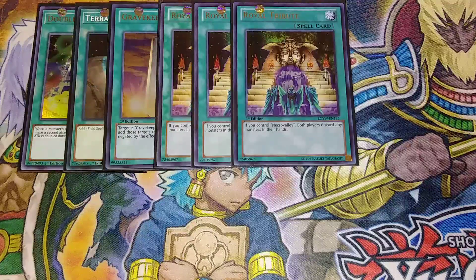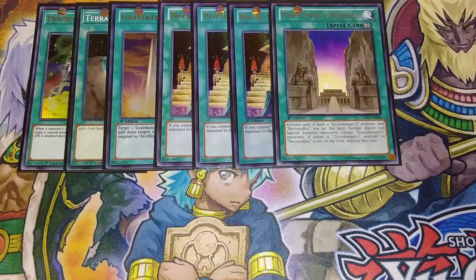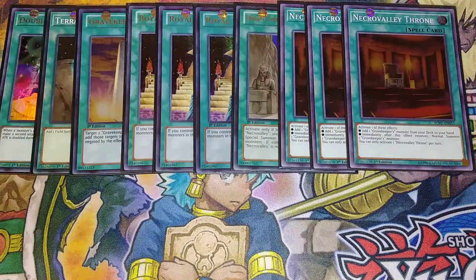Then we play a single copy of Hidden Temples of Necro Valley. Hidden Temples is really cool — if you have a Gravekeeper monster and Necro Valley on the field, neither player can special summon monsters except Gravekeeper monsters. If a Gravekeeper monster or Necro Valley is not on the field, you have to destroy this card, which kind of sucks, but it's still a good card. Then we play three copies of Necro Valley Throne — it lets you add a Gravekeeper monster from your deck to your hand, or normal summon an additional Gravekeeper during your turn, which is really cool to help empty your hand before Royal Tribute.